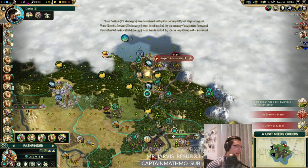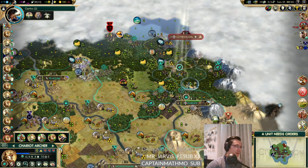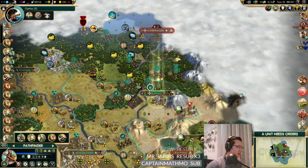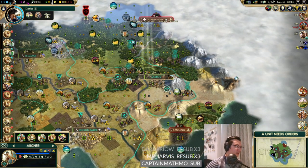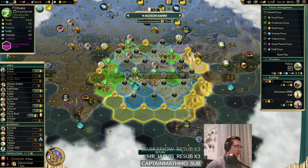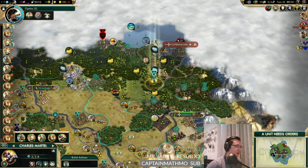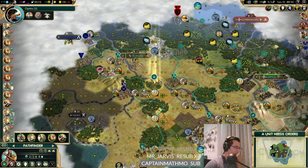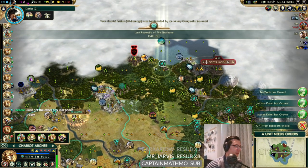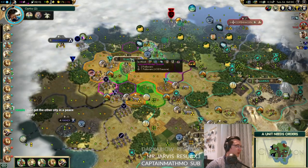I wonder if it's worth keeping Kaopang - let's have a look. It's settled too close to us; we want to settle it closer to Sinai so it can be a post-national college city. Yeah, let's leave this archer here to die. There's our pathfinder - we can bring that down to cap the city. Danish settler - that's another worker. And another worker in that camp as well. We should send some of these units to get that. I feel like we've slowed Denmark up quite a bit now. Do not shoot the worker - we want to capture the settler! There we go, it's another worker.